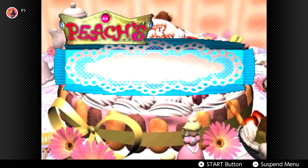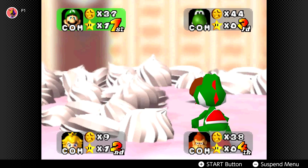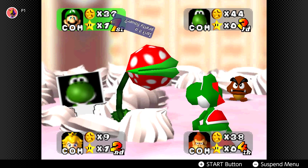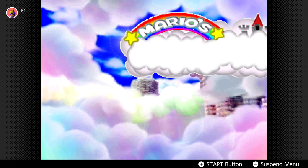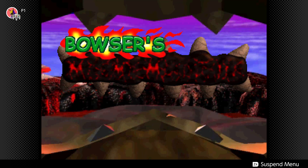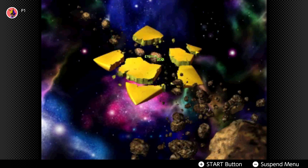Then there's Peach's Birthday Cake, which appeared again recently in Mario Party Superstars. It seems like a standard board on the surface, but the star doesn't move and more focus is placed on stealing stars from opponents using the Piranha Plants. But it's the last three boards that I think do the most to stand out: Mario's Rainbow Castle, Bowser's Magma Mountain, and the Eternal Star.